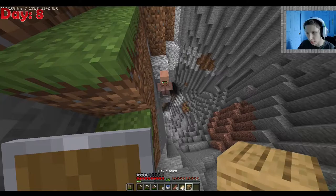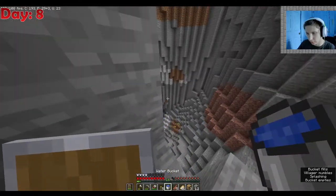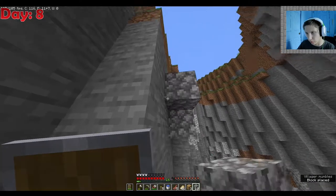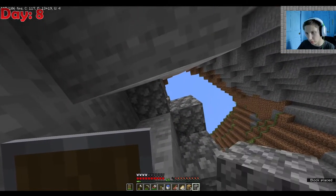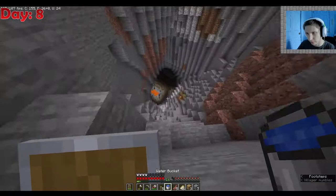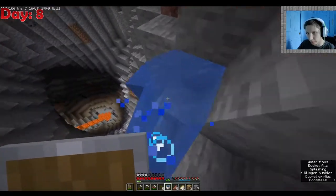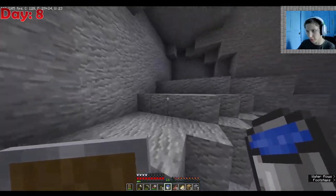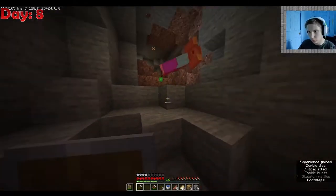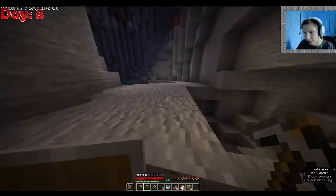This poor guy — I've got you, hang on, let me see if I can do this. I can't place anything right there for some weird reason. Come on, get out of here — made you an area to step up. Hopefully that's good enough. This is the area we've never explored. Oh, there's an enderman. All this right here — I need all of this.